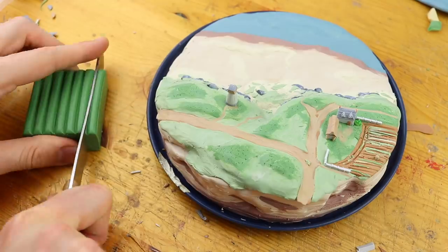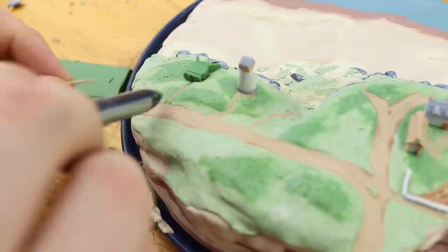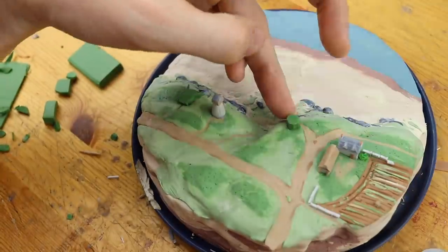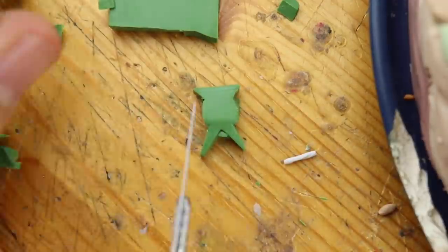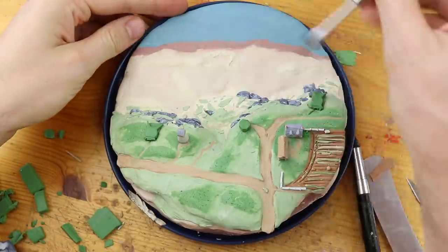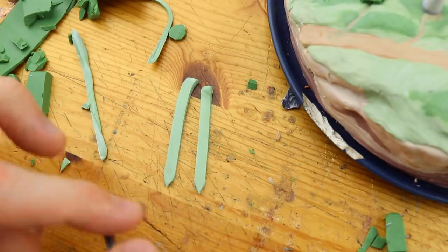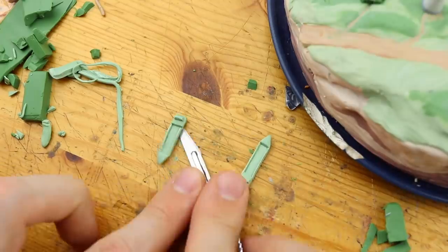Some more details and then we can start working on the bunkers. We have three in total on our piece of the map. In the original Normandy map in World of Tanks Blitz, there are many many bunkers — every few feet there is a new one. Some look a bit different; this is the most characteristic one. I think it was built to defend the land from attacks from the water, or to defend against these ships — these landing boats.